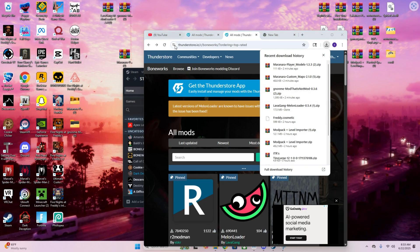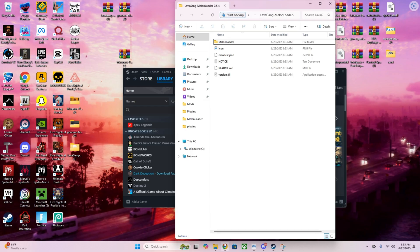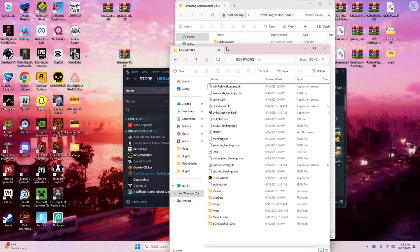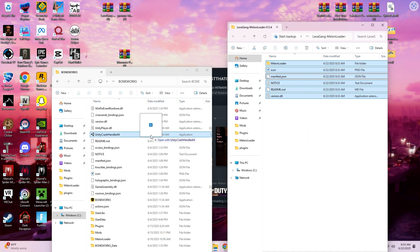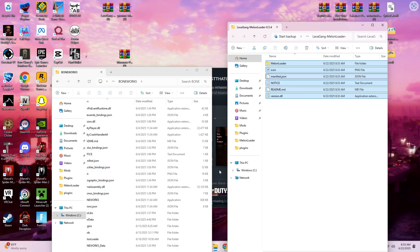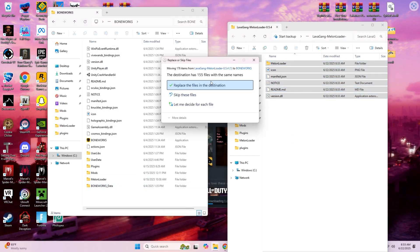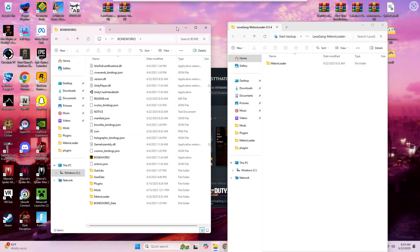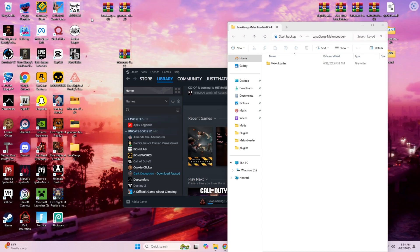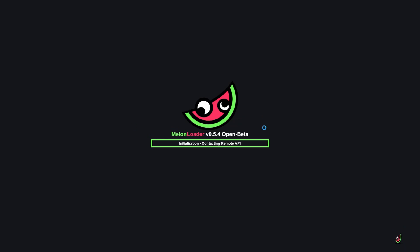You take the MelonLoader installer and put it on your desktop, then hit Extract All. Now that that's there, you go back to your Boneworks main directory. Take all of those extracted files and put them all in there. It shouldn't say Replace unless you already have it. I'll go ahead and replace these files. Now you want to run Boneworks once.